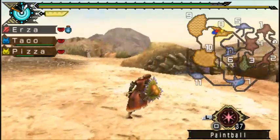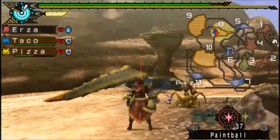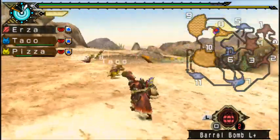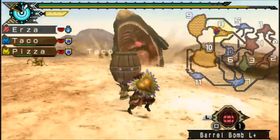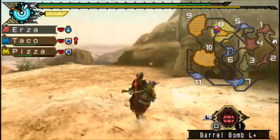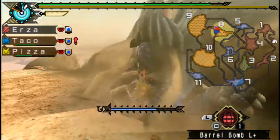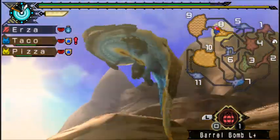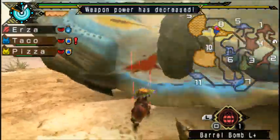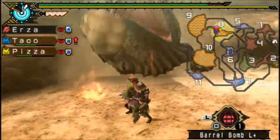We haven't done the gill attack yet — it's strange, he usually does that a lot. Okay, this is when you want to put a bomb down, probably a large barrel bomb plus. And bam — he will blow up. Now you can fish him up by pressing circle, and that will give you a bunch of free attacks. If you don't bounce like I did though, it will go a lot better.